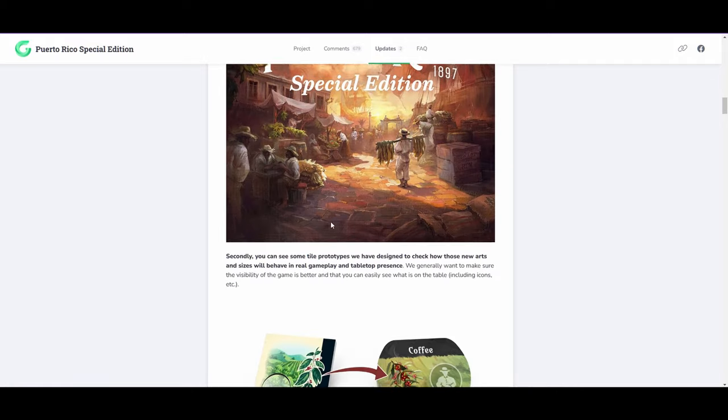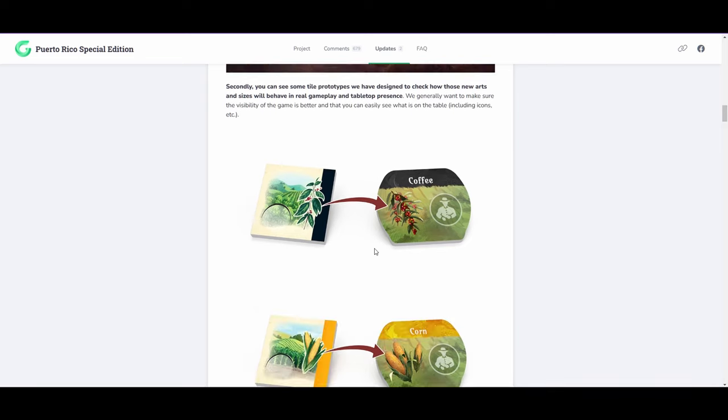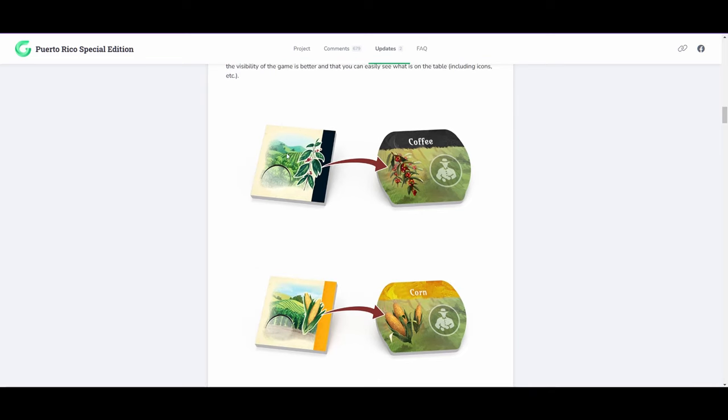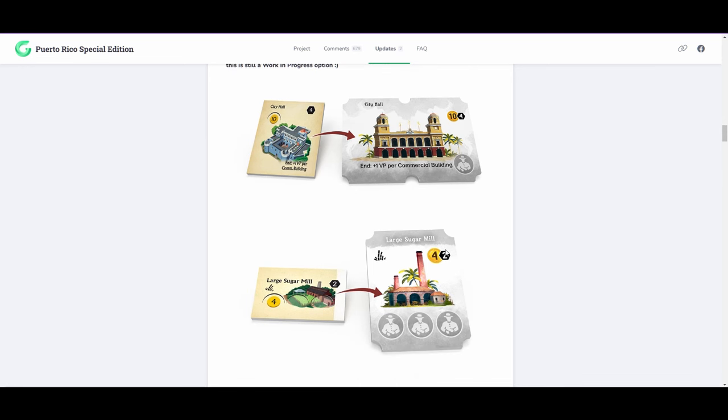Let's take a look at some of these components. First of all, they've redone the art style — love it, it's so pretty. We've gone from these small tiny components for the resources into much bigger ones that you can actually put the farmer onto, much clearer. Hopefully they actually send the right amount of coffee, because the last reprint of Puerto Rico had the wrong coffee tiles in it. They've also increased the size and changed the graphics of the buildings, and simplified what you get for money and what you get for points.